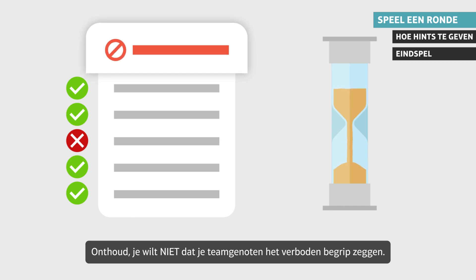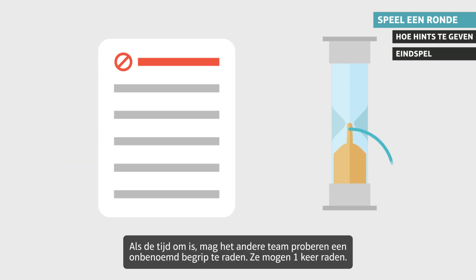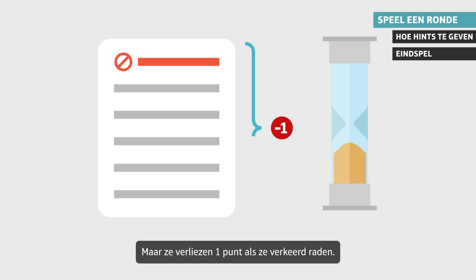Remember, you do not want your teammates to say the forbidden object. The team gets one point for each correctly guessed object and loses two points if any of their teammates says the forbidden object. When time is up, the opposing team can try to guess an unnamed object — they get one guess. They score one point if they guess a regular object, or two points if they guess the forbidden object, but they lose one point if they make a wrong guess.